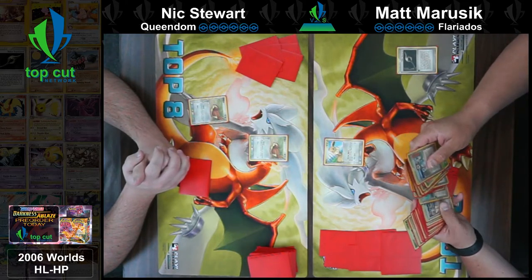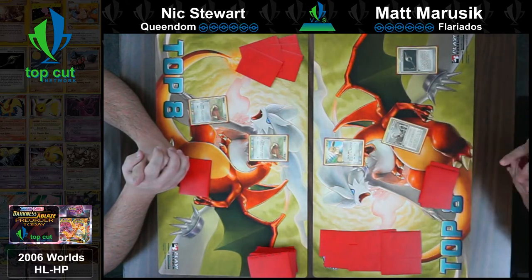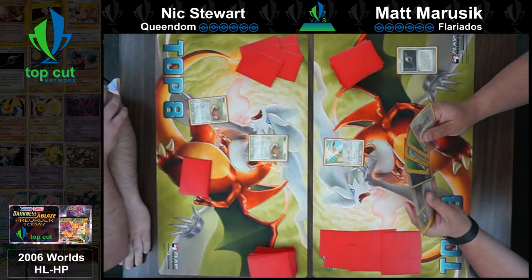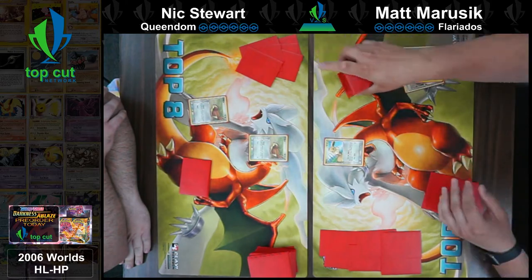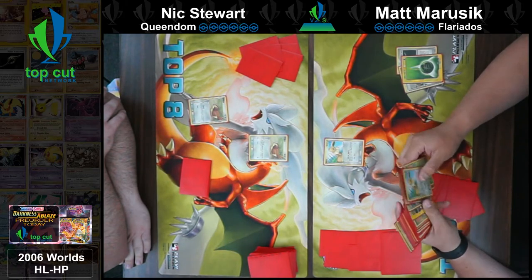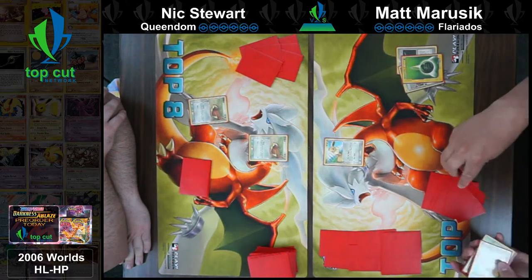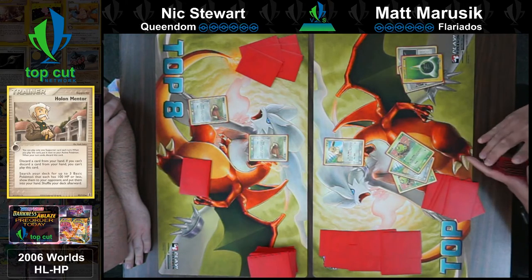I think if he had Rare Candy Pidgeot he would have played it, so just get the quick search immediately set up. Matt here starting off with a Holland Transceiver for the Holland Mentor, about to set up all his basics now. Not sure I'd discard the grass, but it looks like he had two other energies in hand, so it's kind of okay — though there might have been a better discard.